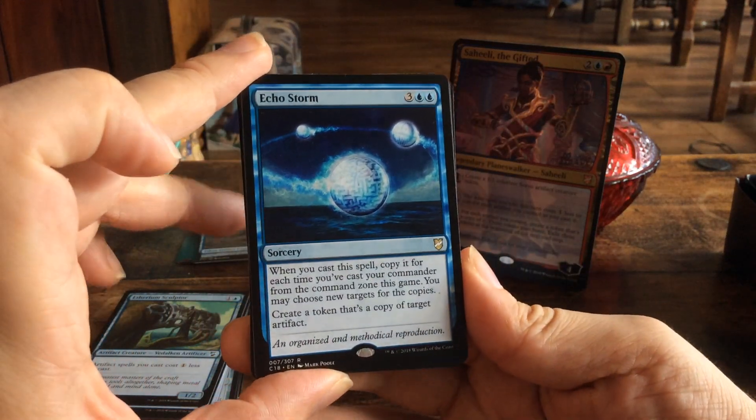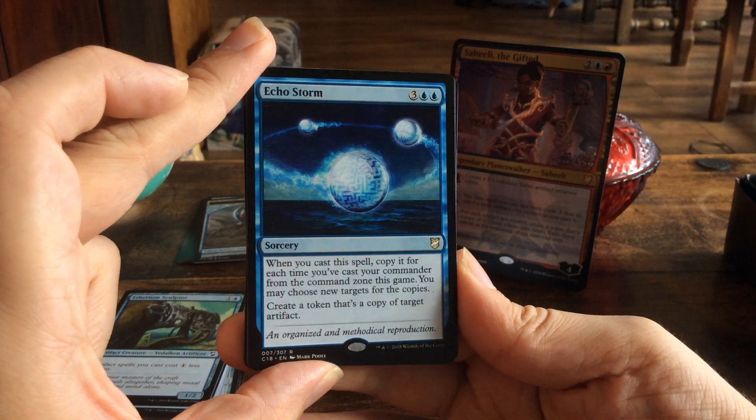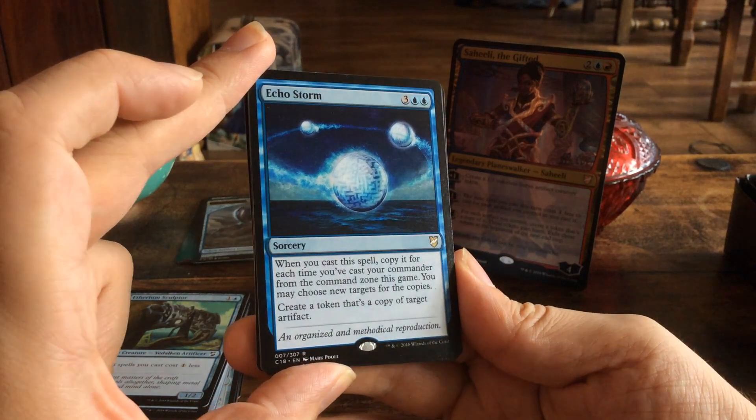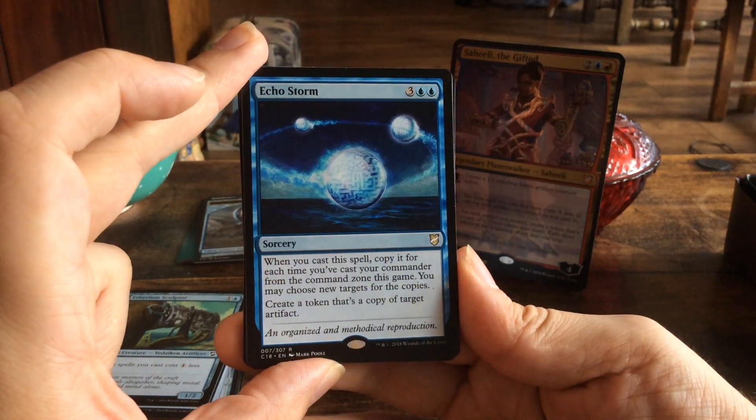Echo Storm — for five mana, when you cast this spell, copy it for each time you've cast your commander from the command zone this game. You may choose new targets for the copies. It creates a copy of a target artifact. Cool.